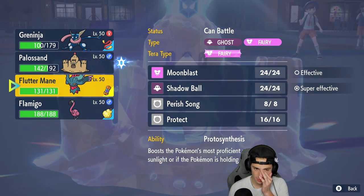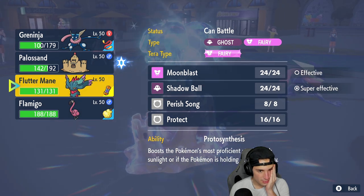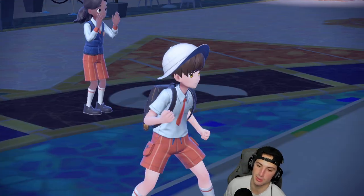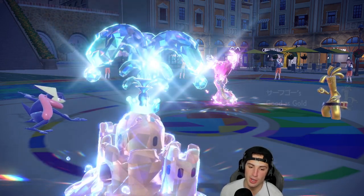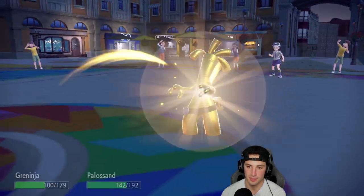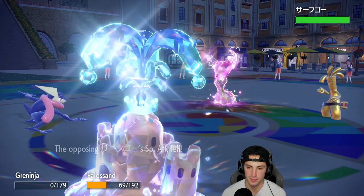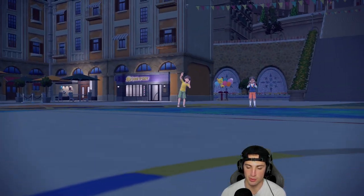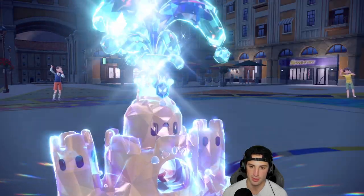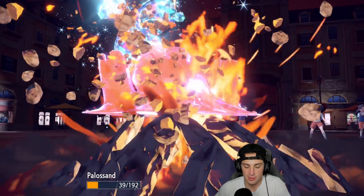They're definitely waiting for me to go to sleep. I might just Amnesia and boost my special defense here. That's exactly what I'm going to do - if they're going to double Protect... but Good as Gold is a thing, so I can't Taunt it - so annoying. If I'm going to sleep, I'd rather just boost my special defense. I do get to bring out Flamigo. Earth Power comes in and we're able to soak it.